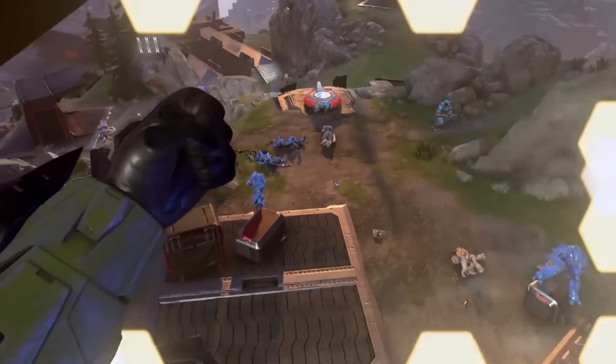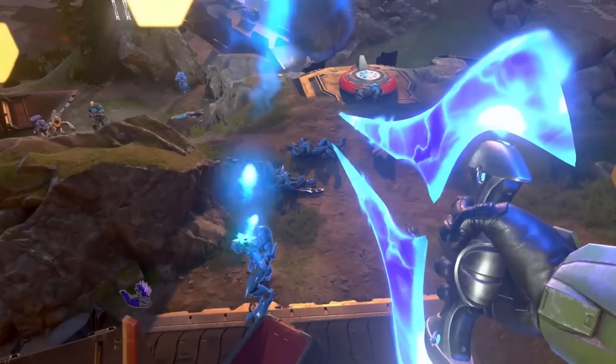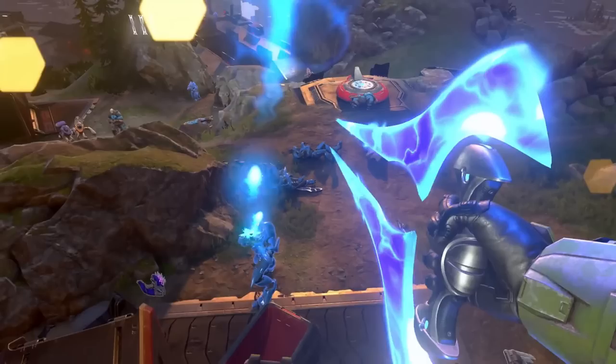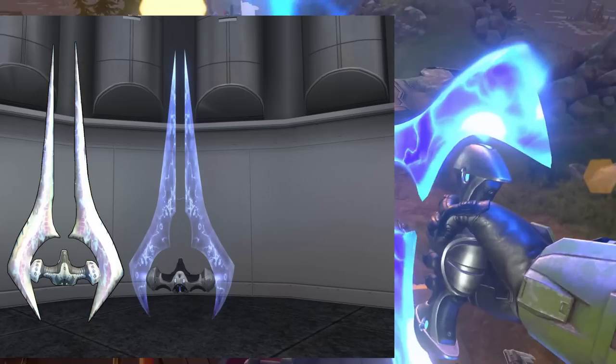The next weapon showcased is the Energy Sword. This is just confirming it's back in the game — we've all pretty much assumed that was going to happen. You can't have Halo without the sword. It doesn't exactly look like the Halo 4 and Halo 5 swords, which were much more angular and sharp. This one looks a little more rounded, but still has some edges to it, so it might be more akin to the Halo 3 and Halo Reach sword model. It's really great to see this weapon come back.